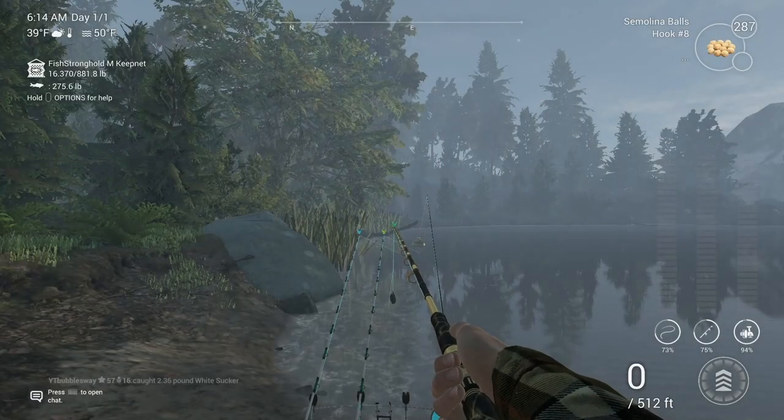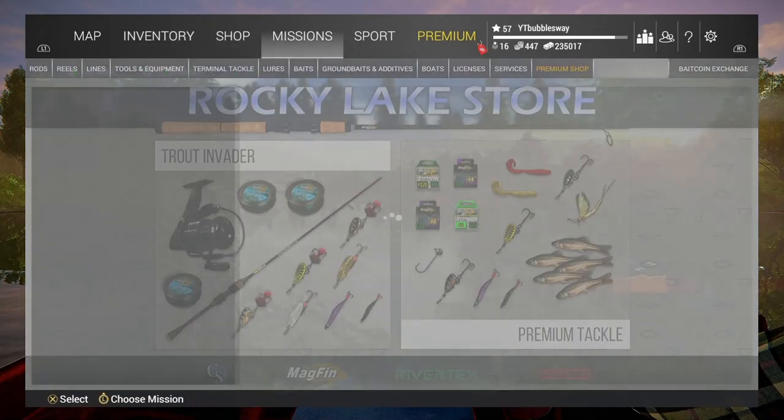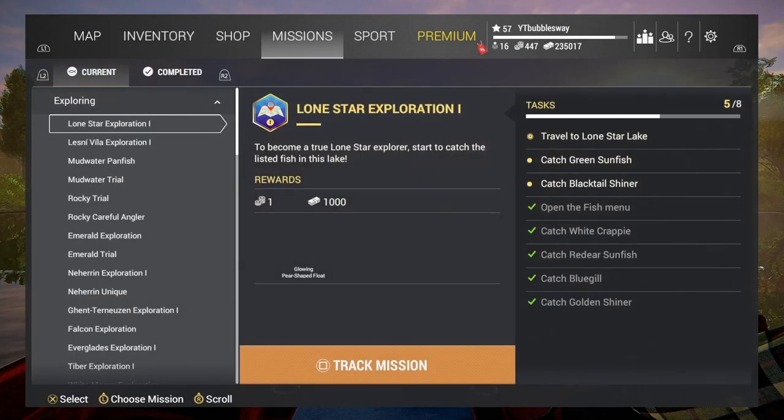Rocky Exploration complete — 1,300 cash, one gold coin, and we got some barbless hooks hash one slash zero. Pretty good rewards.